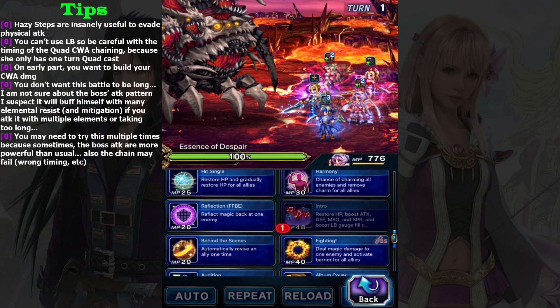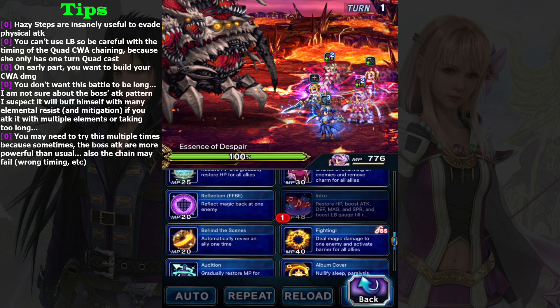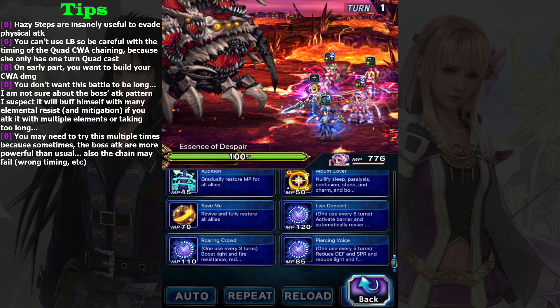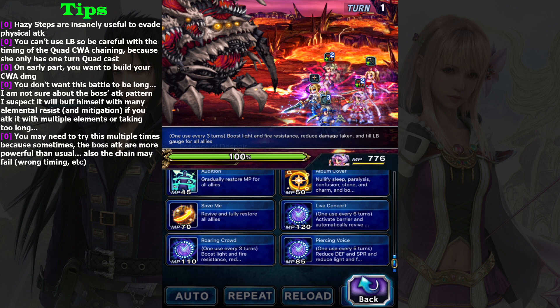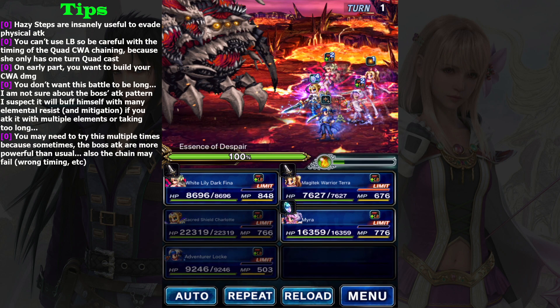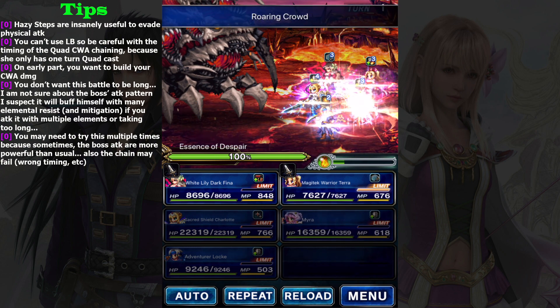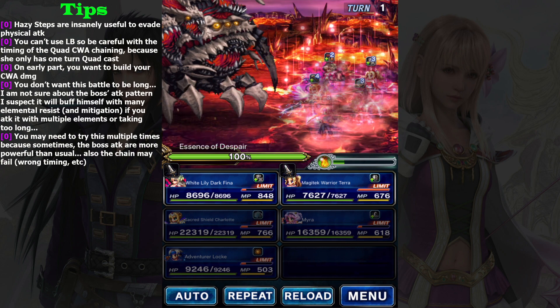For Mira, she's a buffer so use Interlude. You don't need to worry about elements or stat breaks, because in the previous battle this creature doesn't deal those kinds of things. The first important thing is Interlude for buffing, and the second important thing is Roaring Crowd, which gives your party 30% damage mitigation - really, really important. That's it for the defensive strategy.